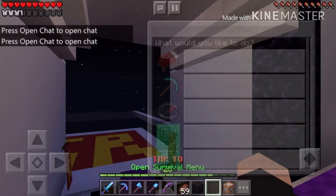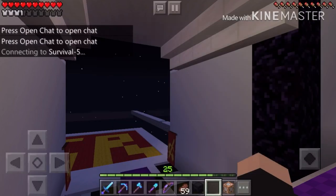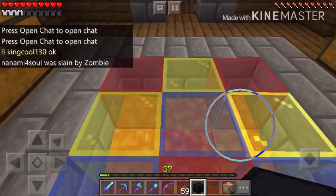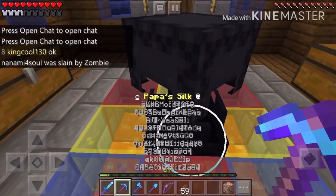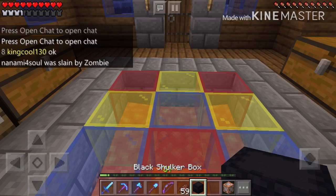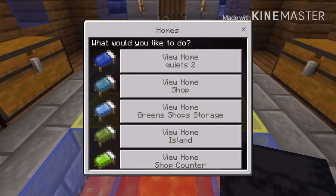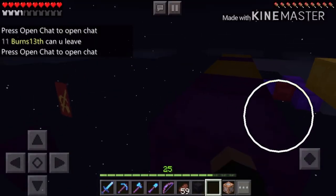It says 'Survival 8,' meaning server eight. So what you have to do is teleport to a different server. Grab and hold the shulker in your hand — that's what I have in there. Break it, hold it in your hand, then click the command block, view homes, and teleport anywhere.